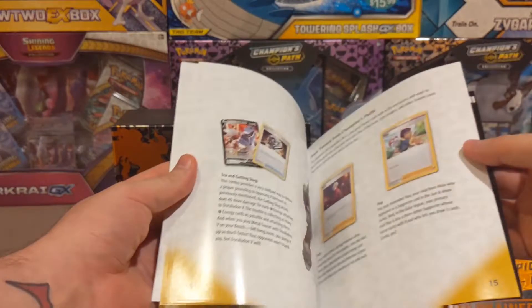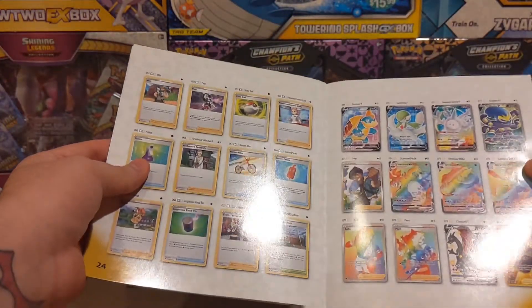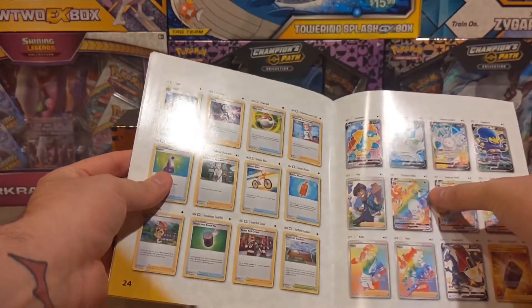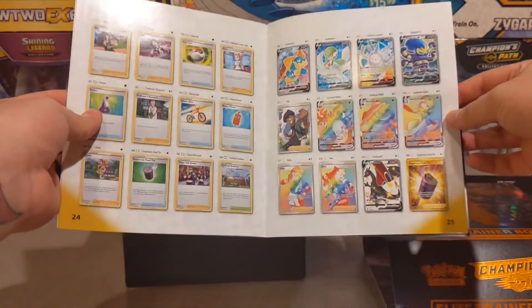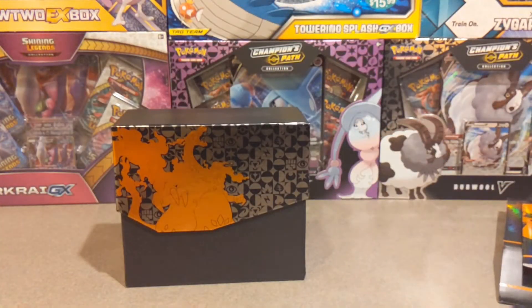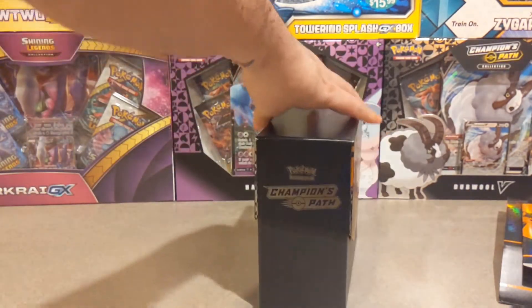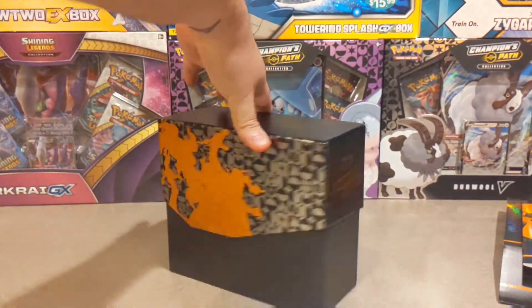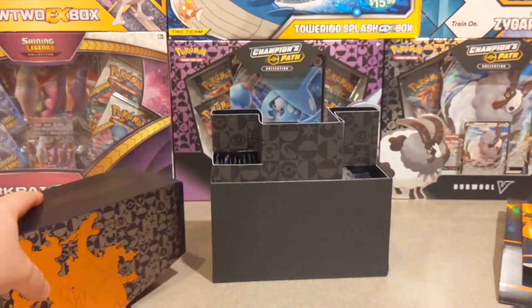Our goal is obviously to get either the Charizard VMAX Rainbow, or if not, the Shiny Charizard V will suffice. Haven't had the best of luck before with Champions Path, but never say never — there's always hope. Here's the box for the trainer box itself. Very nice, very very nice. Let's see what's inside.